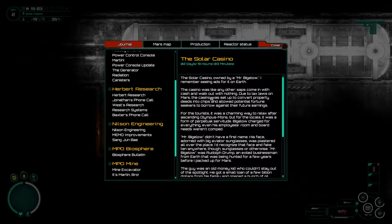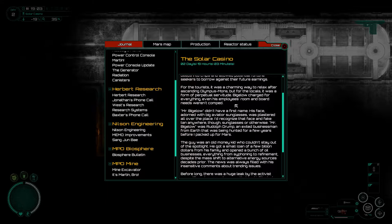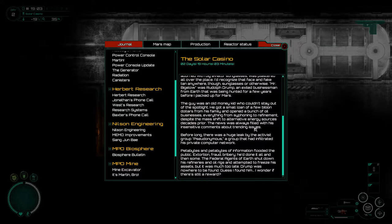The Solar Casino is owned by Mr. Bigelow — I remember seeing ads for it on Earth. The casino was like any other: saps come in with cash and walk out with nothing. Due to lax laws on Mars, the casino was set up to convert property deeds into chips, allowing fortune seekers to borrow against their future earnings. For tourists it was a charming way to relax after ascending Olympus Mons, but for locals it was a form of perpetual servitude. Bigelow charged for everything — even his employees' rooms and board weren't comped.